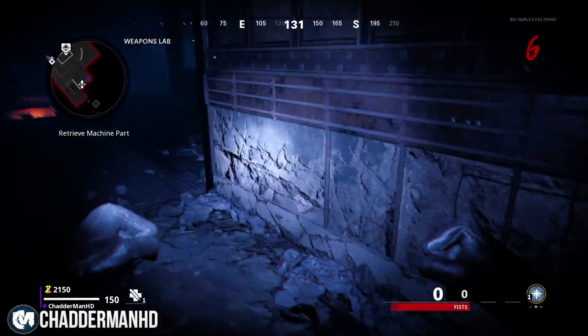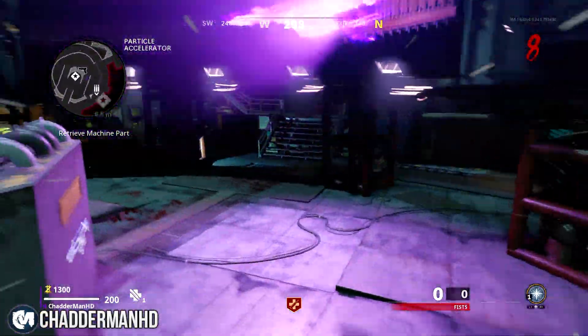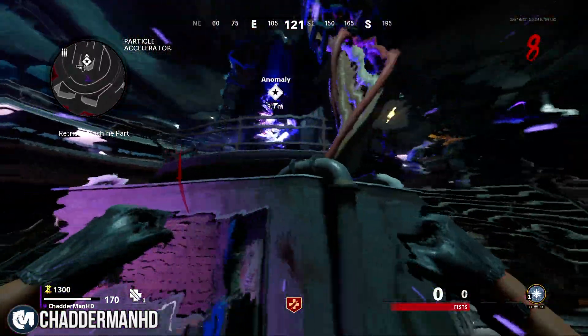Just make sure you pick up the part — it's going to be on the crate. But if it's not there, I'll show you another area where it will be. Coming from the main Particle Accelerator room, once you've activated the anomaly and teleported through into the dark ether version of this map, this time you want to go left.